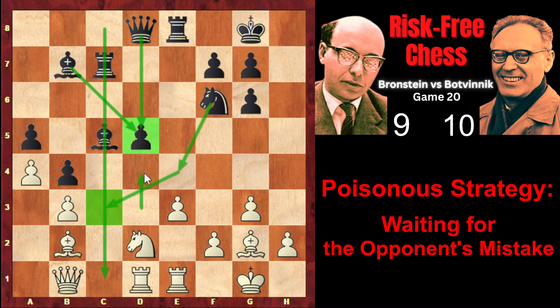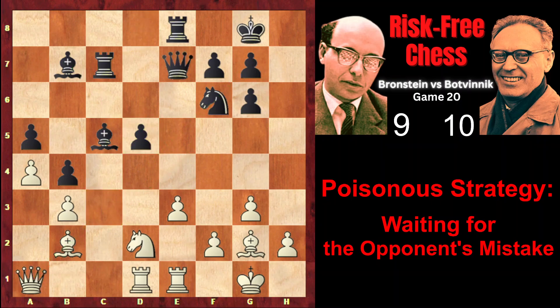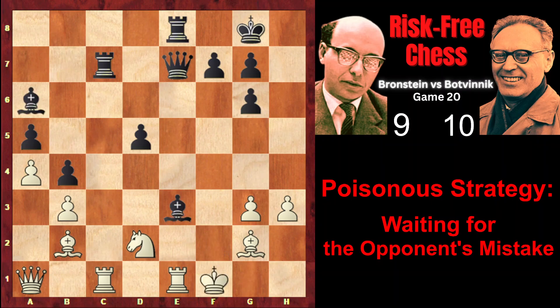Batvinik didn't object to a draw as he was leading in the match, and a draw was absolutely okay for him with Black pieces. Qa1 — Brandstein exerts pressure on the long diagonal. Qe7, Rc1, and Ng4. Out of nowhere, Black has created a threat. Black has exerted unpleasant pressure, and the knight is threatening to sacrifice itself on f2. Batvinik gives the following variation: if h3, then of course knight takes f2, king takes f2, bishop takes e3 check, king f1, and bishop a6 check.